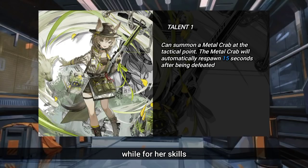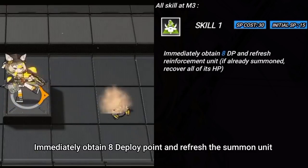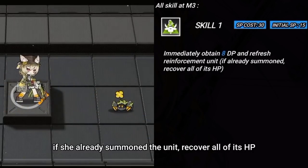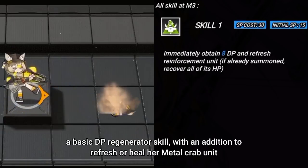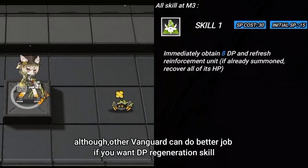As for her skills — her first skill immediately obtains 8 deploy points and refreshes the summon unit. If she has already summoned the unit, it recovers all of its HP. It's a basic DP regenerator skill with the addition of refreshing or healing her metal crab unit. Although other Vanguards can do a better job if you specifically want a DP regeneration skill.